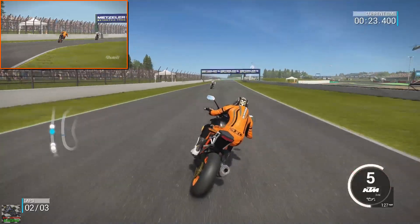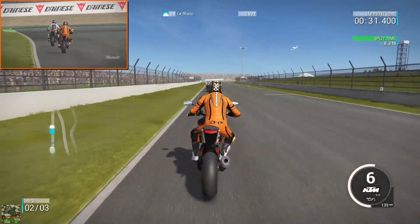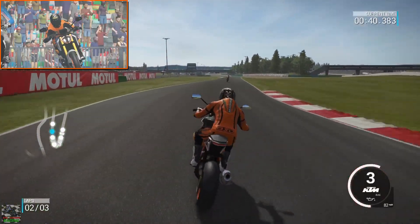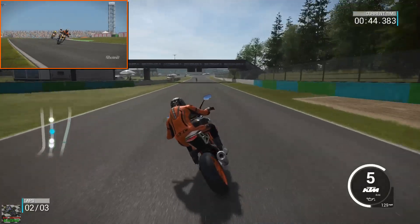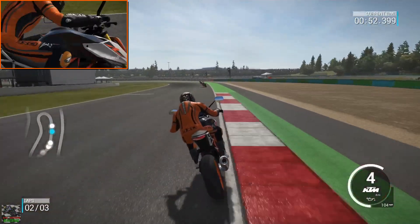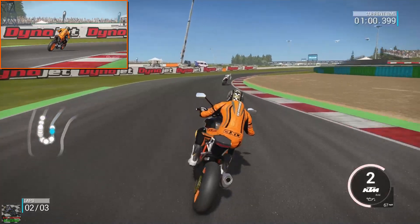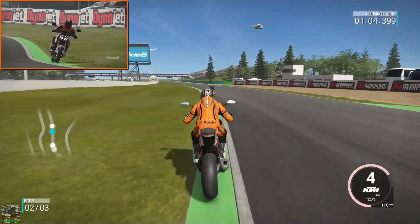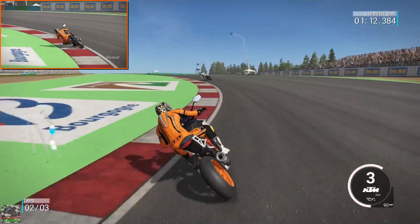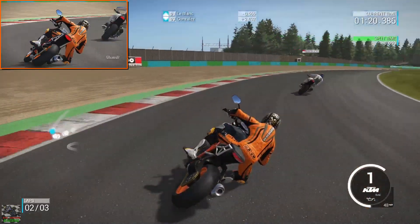It's definitely understeering but we're racing on the standard settings so it's not going to be perfect. We've managed to pull away from the other bikes though. It's really struggling to turn in - we're going all over the place. But is it still going to be better than the other version in a matchup? We'll find out after this race. But first we've got to try and beat this BMW.